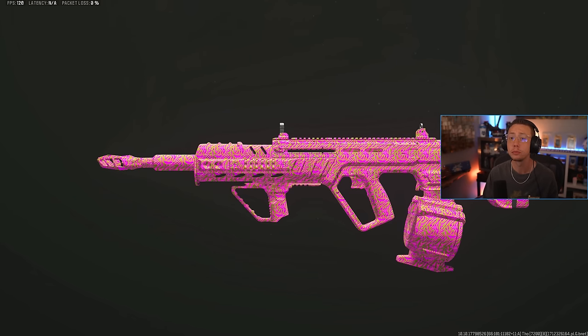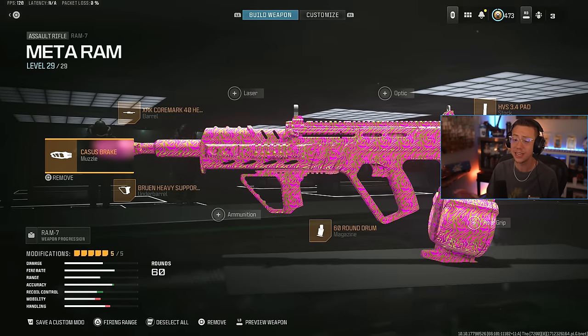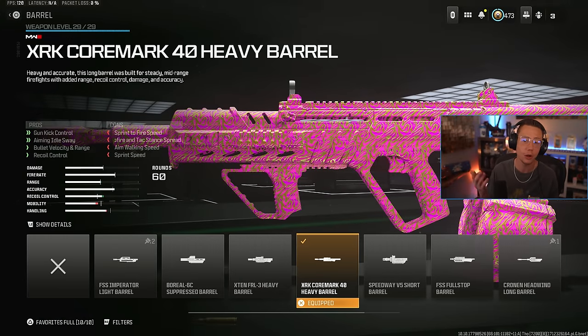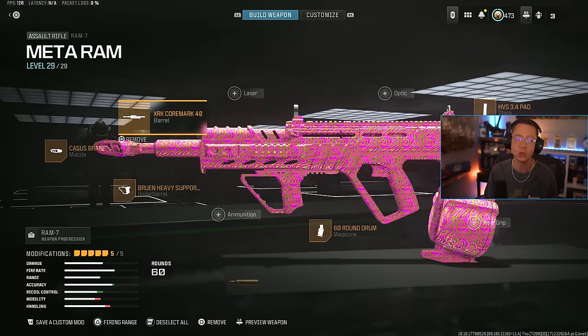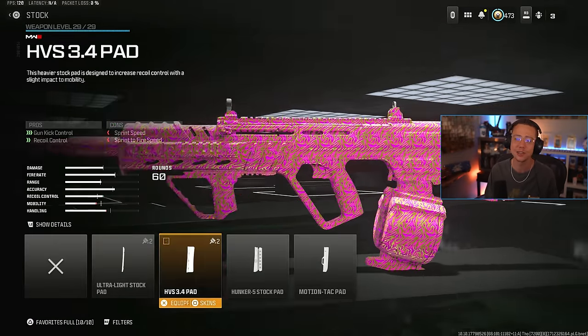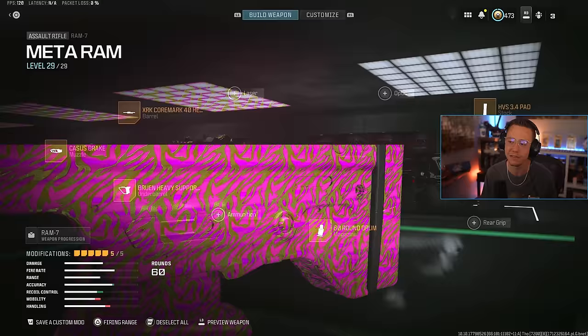The Ram was nerfed pretty severely for its close to mid range with Season 3, but over the long range, if you're comparing rifles, it's still one that's capable of holding its own. We're all very familiar with it at this point and know how the recoil works. So while it's not some crazy number-one outlier anymore, the Ram is still a viable option for the mid to long range. The setup hasn't changed much: Cassus Break to attack horizontal control, Core Mark 40 Heavy Barrel for idle sway, velocity, control, and range, Bruin Heavy Support, 60-round Xenomag, and the 3.4 Pad Stock. Its damage is not absolutely absurd like it once was, but it still competes just fine.